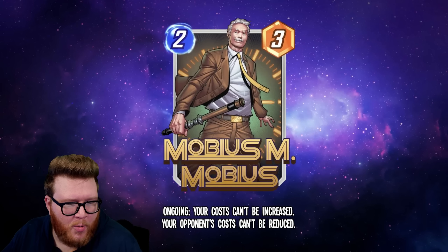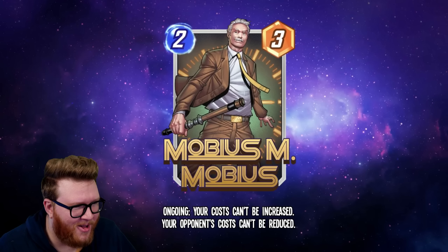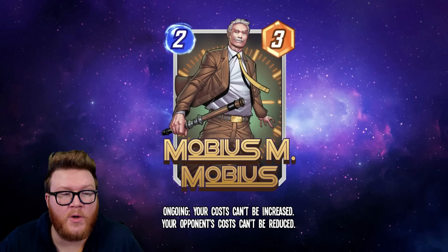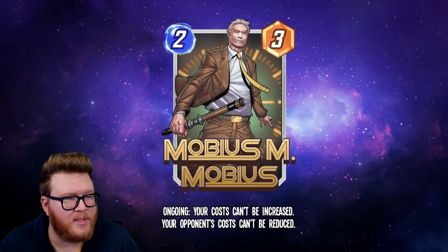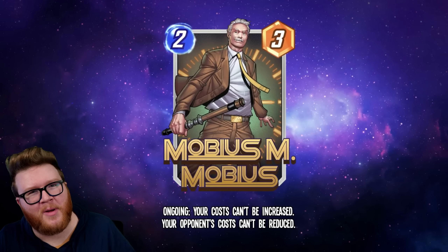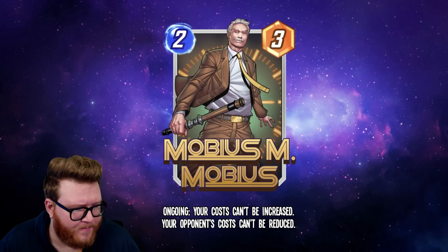Next up is Mobius M. Mobius. This is a 2/3 Ongoing: your costs can't be increased and your opponent's costs can't be reduced. This is a pretty interesting tech card for things like Sarah decks or Zabu decks — we know Zabu is a really powerful and important piece of the meta time and time again. This could answer Zabu even on turn two: they play Zabu, you play Mobius to match, and their Zabu is shut down while you've actually gained a little power.